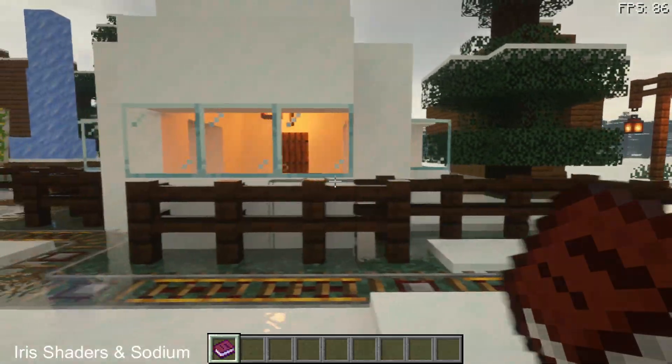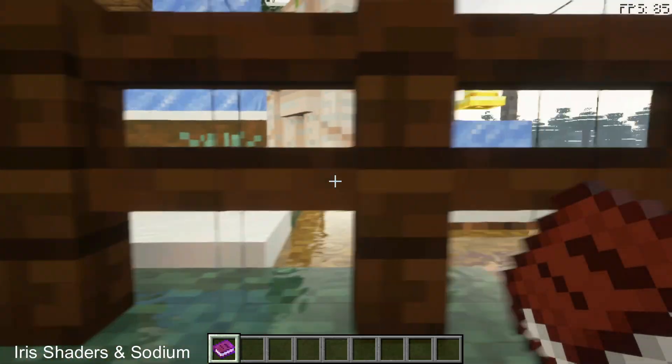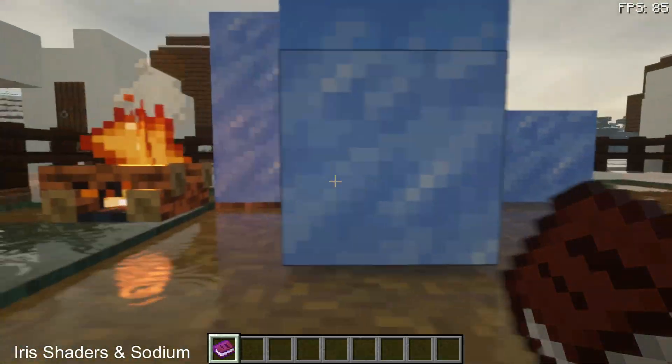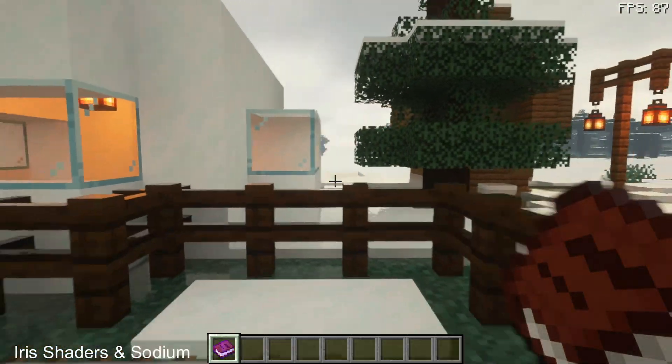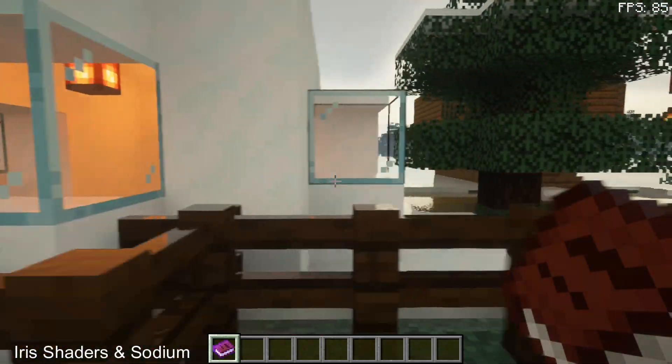The stress test map has loaded up now, and as you can see in the top right corner there I do have an FPS counter. I am getting on average 85 FPS in this map using the sus ptgi version 2.1 shader pack on Iris Shaders and sodium on Minecraft Java Edition version 1.18.2.